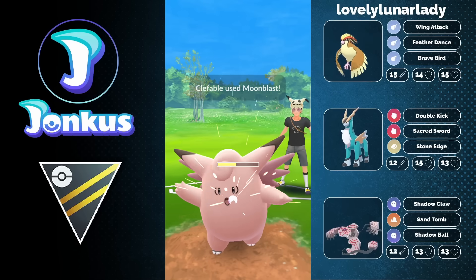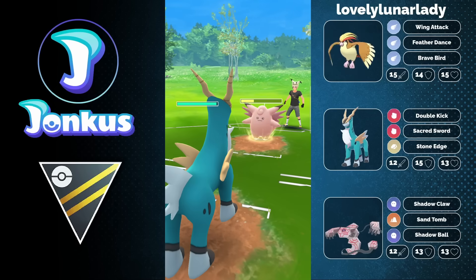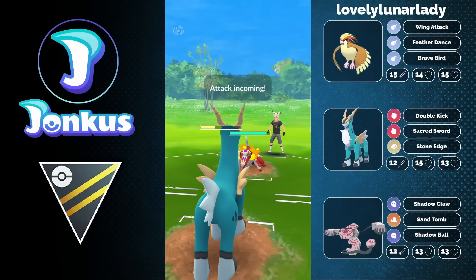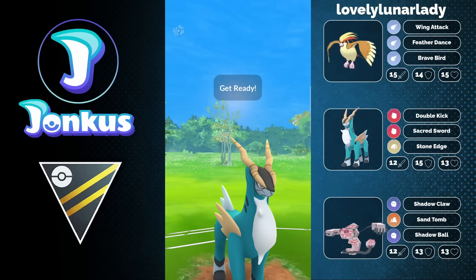We will see the shield coming up against the Moonblast, which is going to be fine for you. You're going to use a swap into Cobalion here — I think this is your best swap in general for this team. I would not recommend swapping Runerigus in at all. I feel like this is a bad Pokemon to swap into, because there are quite a lot of weaknesses for the Ground plus Ghost typing.